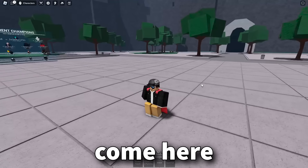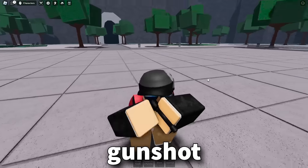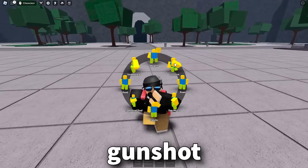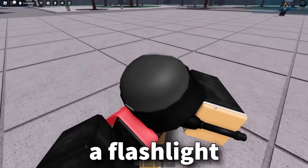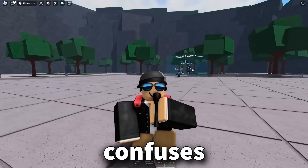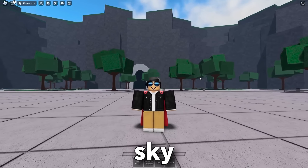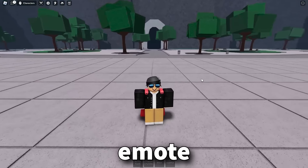Our next emote is called come here — he's just motioning like come here. Okay. This one is called gunshot. That's not a gun — is that a flashlight? I don't see what this has to do with gunshots. You're just kind of blaring a flashlight into your eyes. Good thing I got these cool shades. Wait, is this a mic? Is this supposed to be a microphone? Next up is the show me emote — pretty short emote, but I like it.